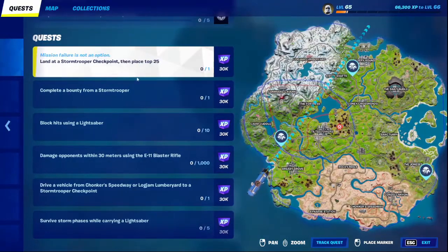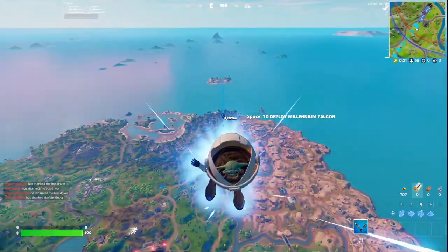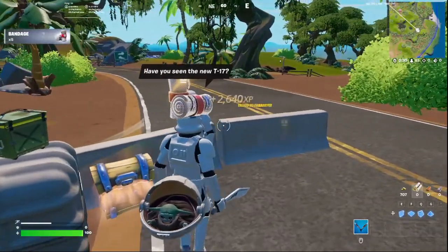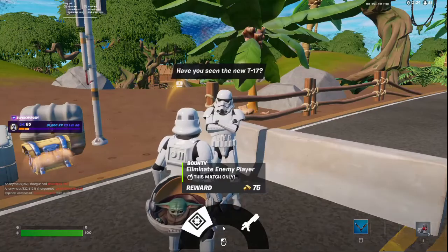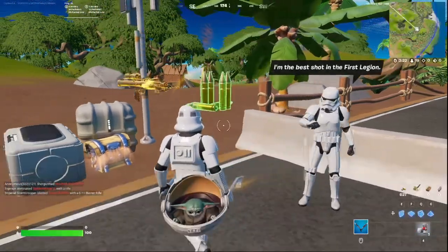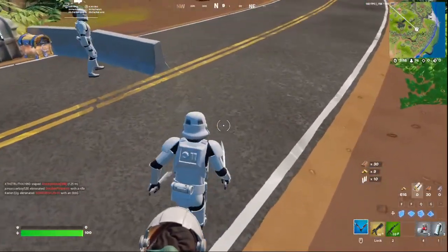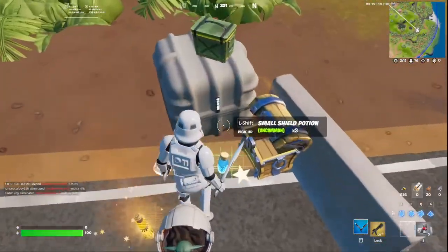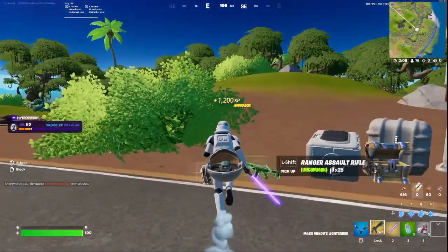May the 4th — we're going to the Stormtrooper checkpoint way over here, just because I really want an uncontested drop, flying all the way over here, 2,000 meters. Alright, here we are. Do they both sell the same thing? They offer a bounty, and yeah, they both sell the exact same thing. I guess I can open the chest; I just can't use the weapon inside it, or the grenades either, because that's also a weapon. Ooh, perfect! It's a lightsaber — that's the other thing we needed to get.